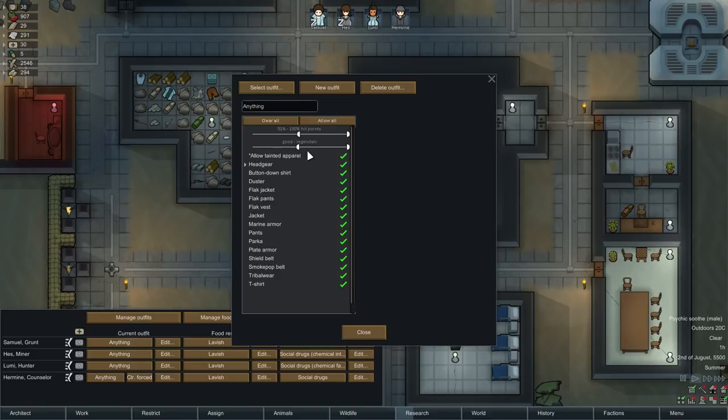You can do the same for quality — you can say you want to equip only excellent to legendary items, if you have such wealth of course. You can also disallow tainted apparel over here if you don't want your people to be cranky about that, but mostly I leave that open.